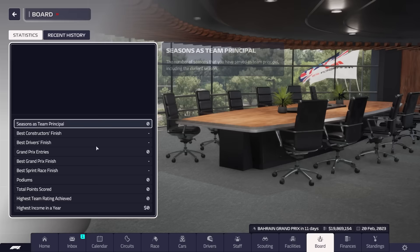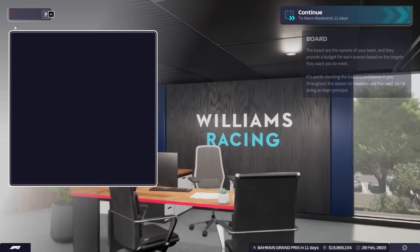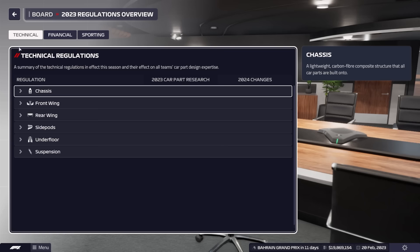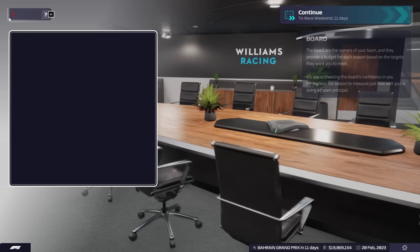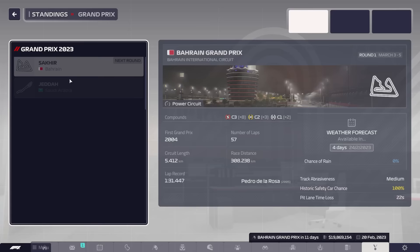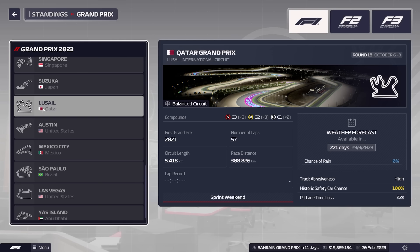There's our profile as manager and our history, which is nice to see. Rules and regulations are all in there. There's the standings and each Grand Prix preview — Miami Gardens, interesting. Imola will be in there as well — of course, didn't get raced in real life this year, which was a shame. But we have got Las Vegas from the outset. We have weather forecasts available in four days.